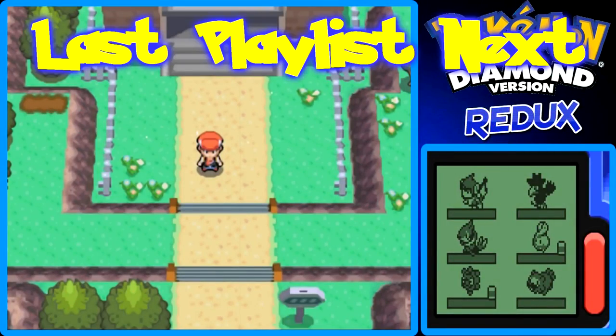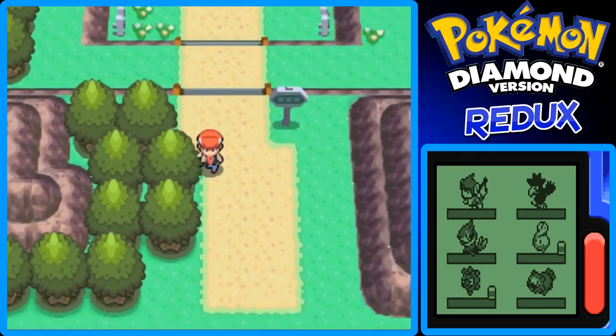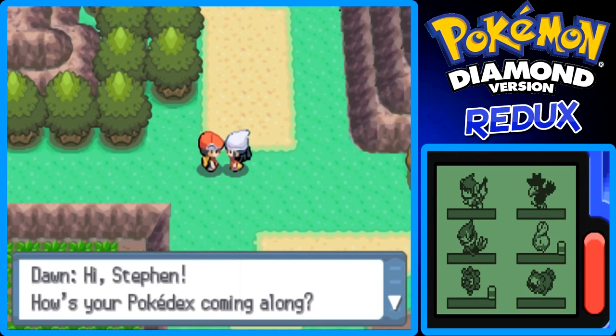Hello there, I am Giant Corridor with more Pokemon Diamond Redo. Last part we got through the wayward cave all of it in one part, which is pretty cool. Now we're gonna continue on to route 207. We couldn't go up this route earlier when I first got to Oreburgh for the first time because we need a bicycle to go up that slope.